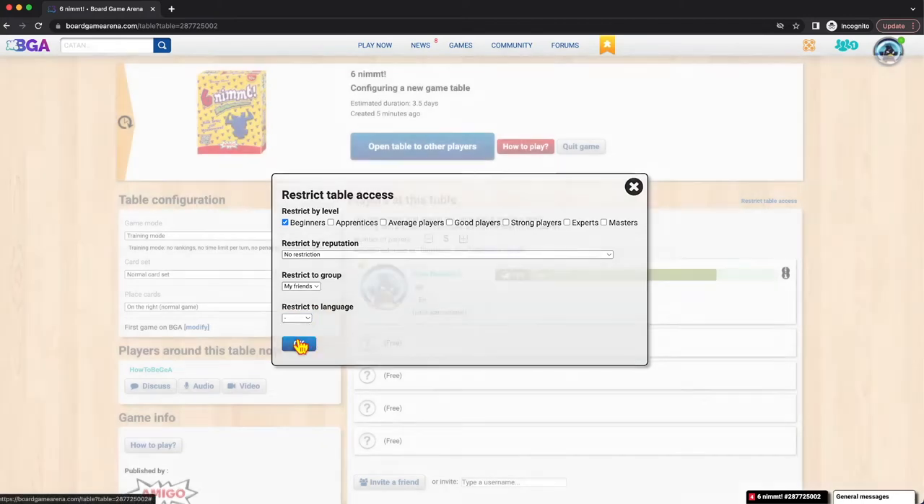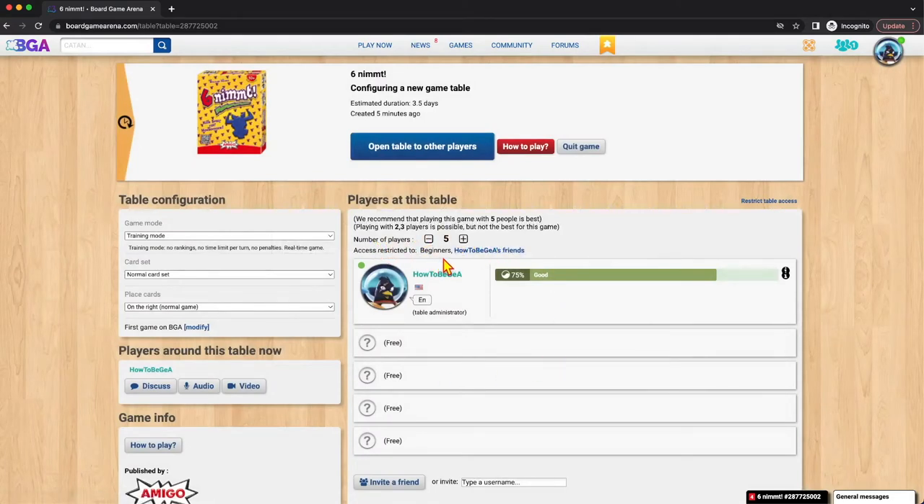You click OK, and then we can see access is restricted to beginners and HowToBGA's friends. So even if I am his friend, if I'm not a beginner in this game, I still won't be able to join unless I'm invited.